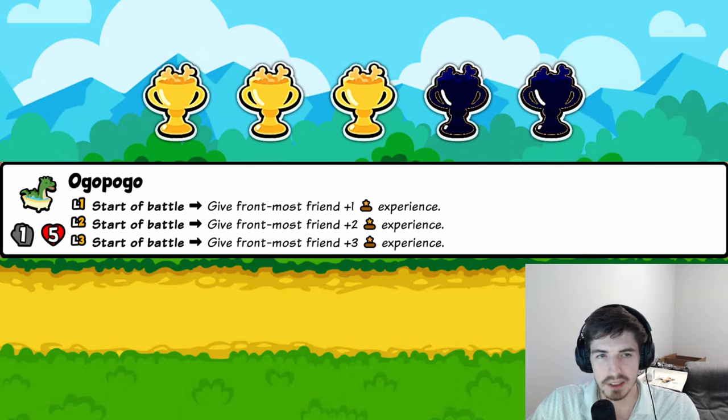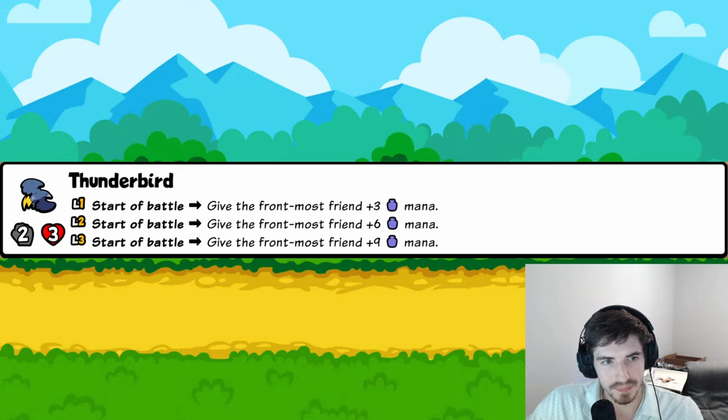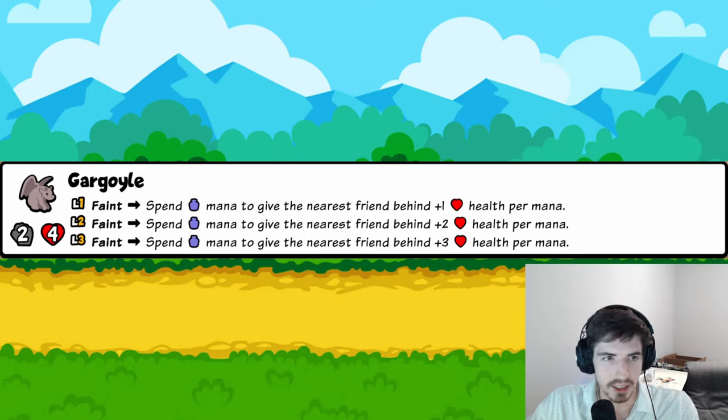Thunderbird: start of battle, give the front-most friend some mana. On its own that mana will deal three damage to a random enemy — not bad at all for a tier-two. But it's three mana at level one, so there could be solid mana synergies, and it's a meaningful amount. Four trophies.